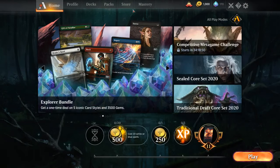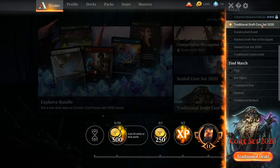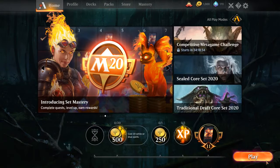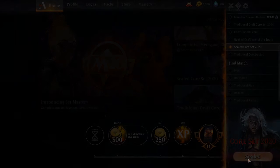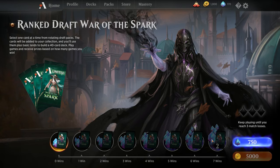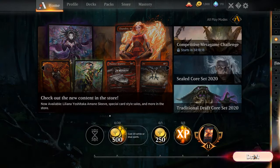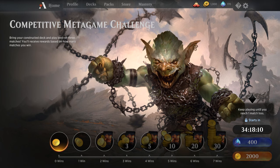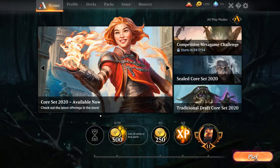I wish we had more gold. A traditional draft costs 1,500 gems, a sealed Core Set costs 2,000 gems, and a ranked War of the Spark draft costs 5,000 gold — so we need to work our way towards 5,000 gold to do one of those. There's also a metagame challenge — keep playing until you reach one match loss — but we don't have 2,000 gold either. That starts in 34 hours.